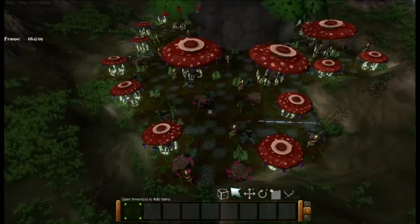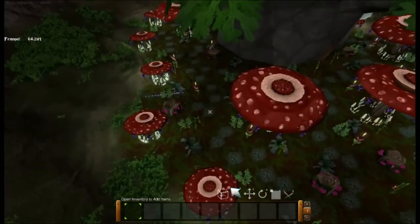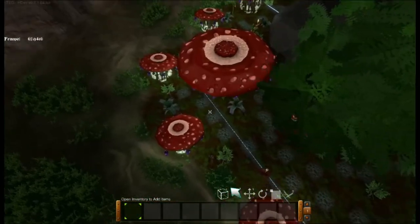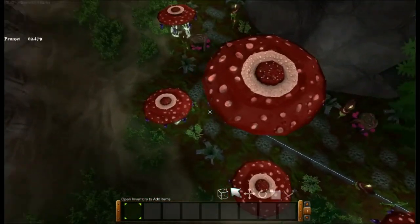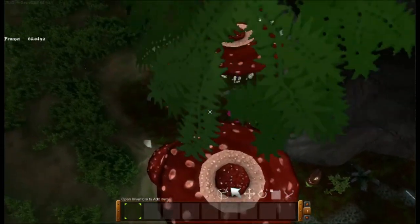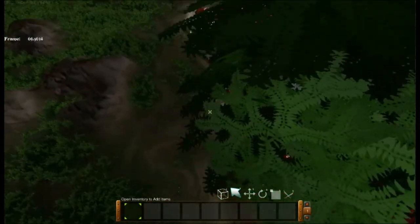I may also add some more foliage to the garden just to flush out where the path really is. You can kind of see it from a bird's eye view where all the cobblestone is laid out on the ground, but when you're walking through, the foliage is kind of sporadic. So I may add a little bit more just to redefine where the path is.